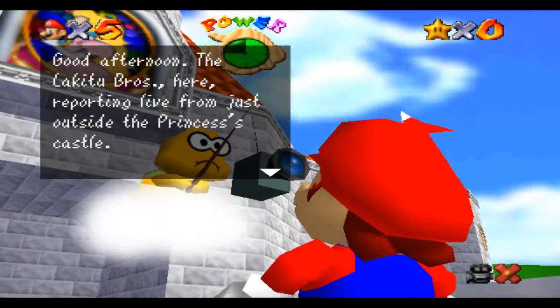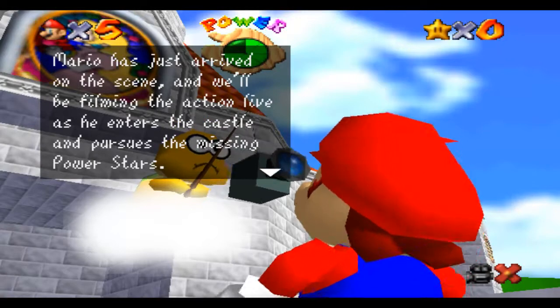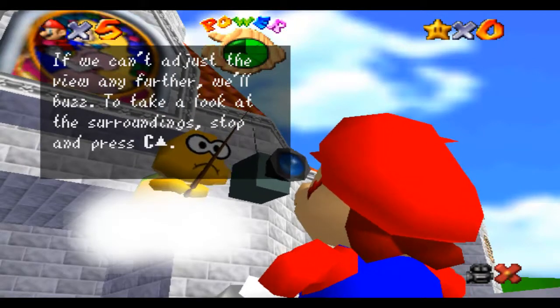Good afternoon. The Lucky Two Brothers here, reporting live from just outside the princess's castle. Mario has just arrived on the scene and we'll be filming the action live as he enters the castle and pursues the missing power stars. A seasoned cameraman will be shooting from the recommended angle, but you can change the camera angle by pressing the C buttons. If we can't adjust the view any further, we'll buzz to take a look at the surroundings.